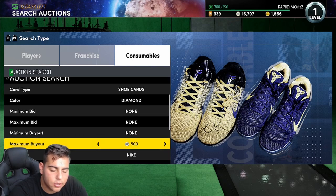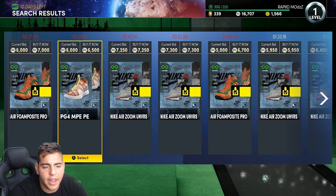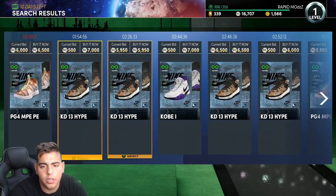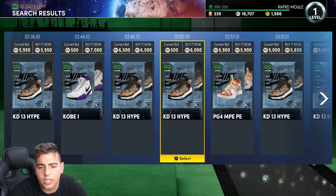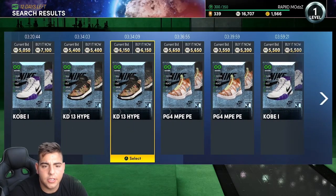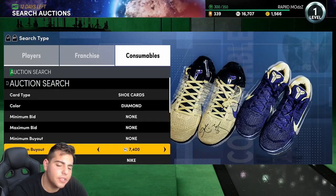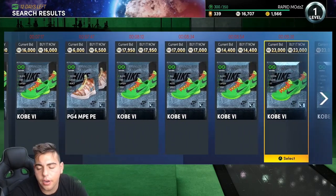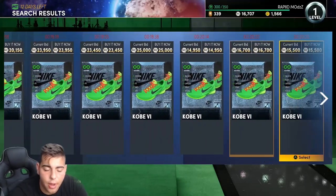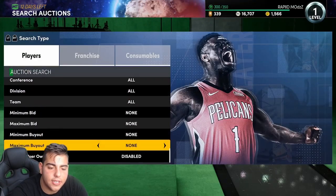Go to Nike and set the maximum buy to whatever you want — I have a lot of shoes enabled. You probably need like 25K to enable them all, but it's actually pretty worth it. The 13 Hypes aren't bad, but you want the PE's — specifically the KD PE's. Keep your eyes on the KD PE's, the Kobe Greens, and the other Kobes. Those are the shoes you want to pay attention to.